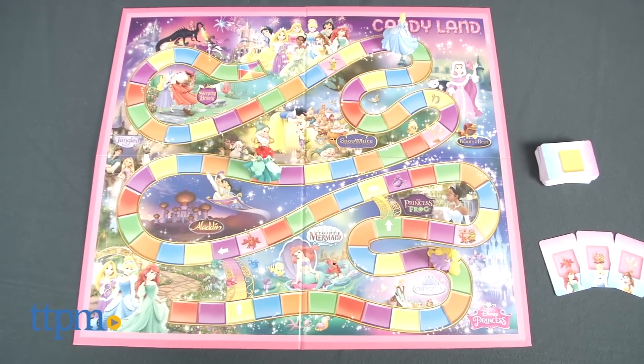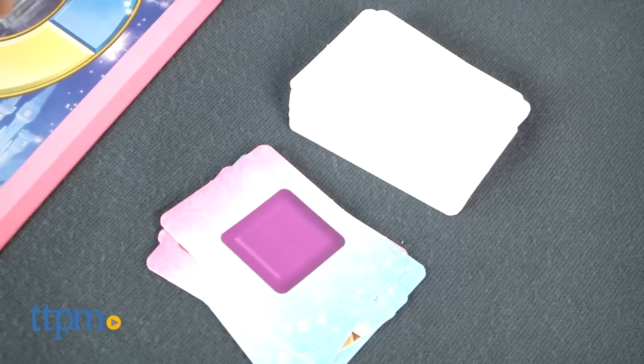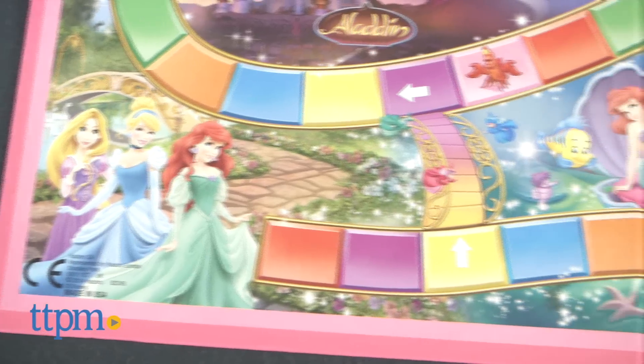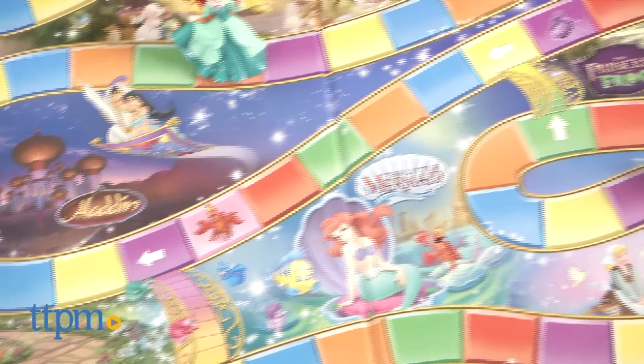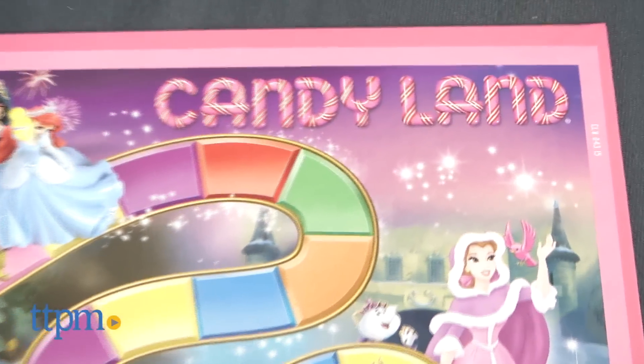Candyland Disney Princess Edition game from Hasbro is for 2-3 players, ages 3 and up. Just like the original, players draw a card at each turn and follow the colors or the pictures to move around the board, in this version that little Disney Princess fans are sure to love.